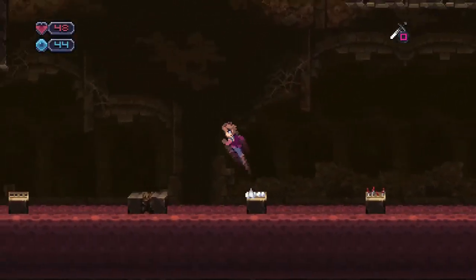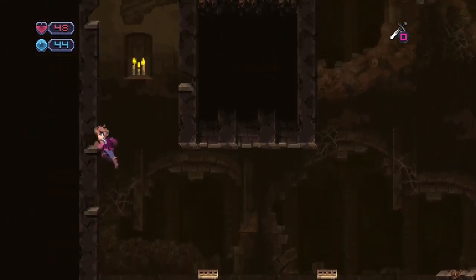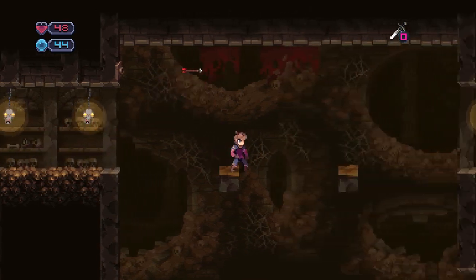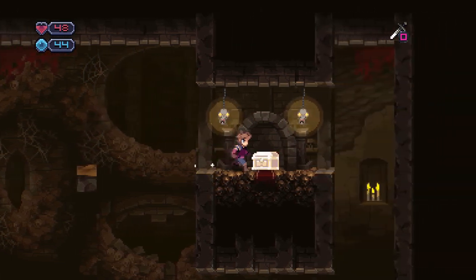Looks like it's time to jump. Avoid the lava. Jump fast because of the spikes. That's new. You have to time your jumps so that you don't jump into an arrow.